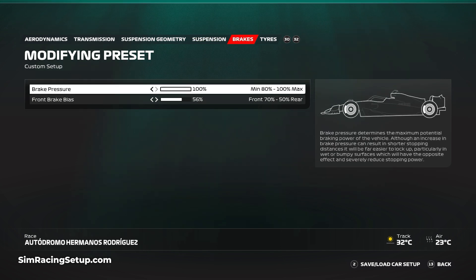For the brakes I've opted for 100% brake pressure as normal, and I've carried over our brake bias setup from Kota with a brake bias of 56%. This will help reduce braking distance into the slower corners.